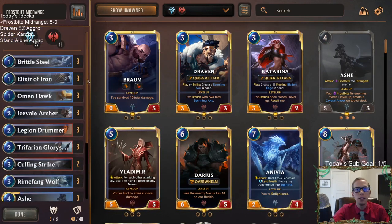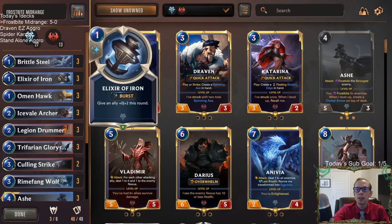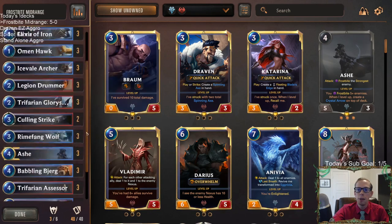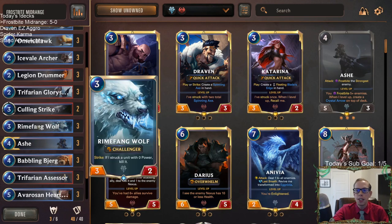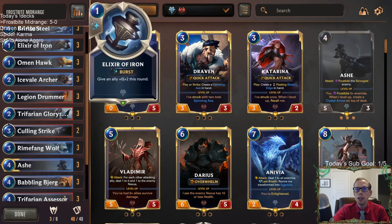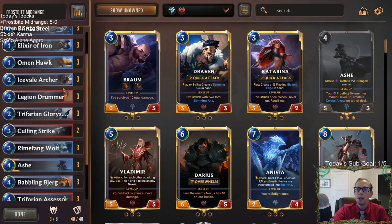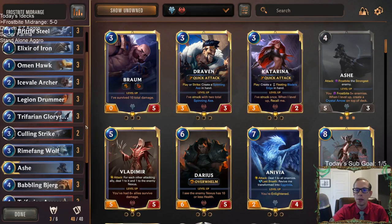We still finished out that five-zero with Frostbite Midrange. This deck is really solid. You really want Brittle Steels and Elixir of Irons — don't mulligan Elixir of Iron too much, that's one thing I've learned. This card usually saves anything for just one mana at burst speed. It's worth keeping in hand. If your Rhymefang Wolf or Legion Drummer is going to die, instead of spending two mana on a new Legion Drummer, spending one spell mana at burst speed to save it is really worth it.